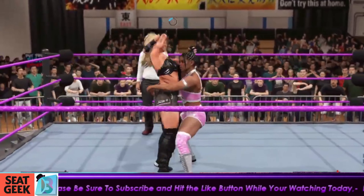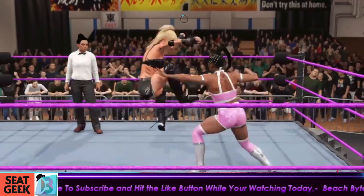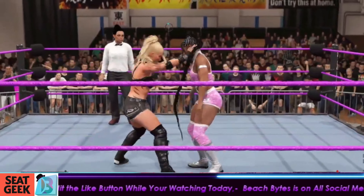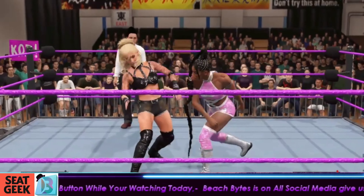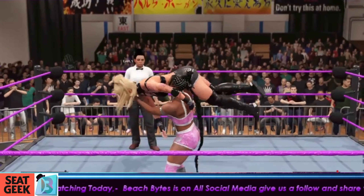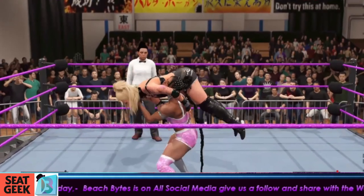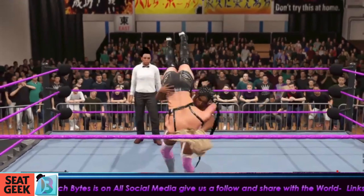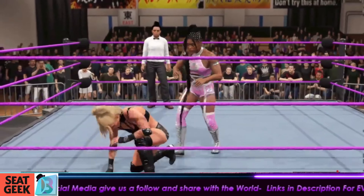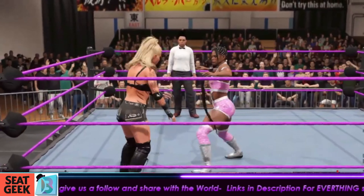There are multiple ways that you can do this quest, but I will show you the fastest way possible. To go into this, we're going to need to go to MyRise, and we are doing the Unleashed MyRise. You're going to have to play for a while - this is in the very last chapter of the game. Your second mission in the last chapter of the game is your Wrestling World Tour.